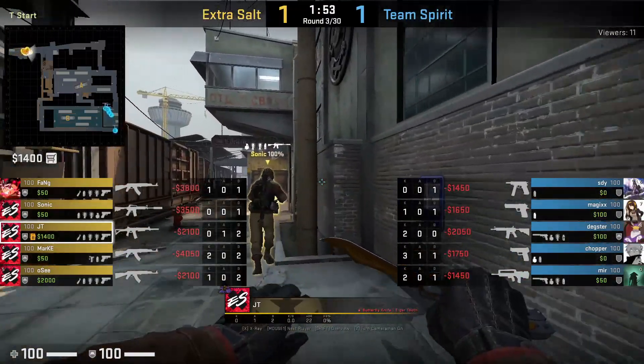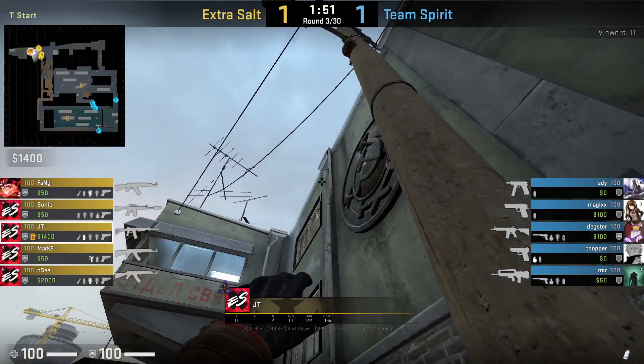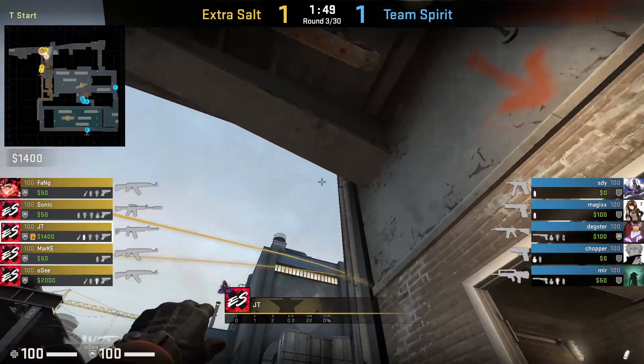JT with a back-6 smoke on Train, where he tucks himself in this corner, aims here, then will run under the 0 on the sign and run past the wall and jump throw.